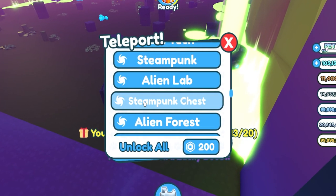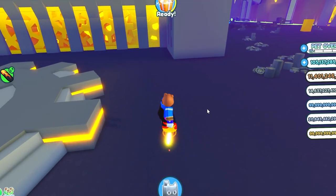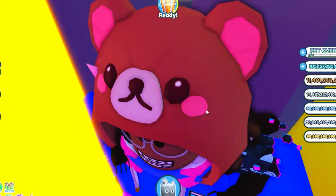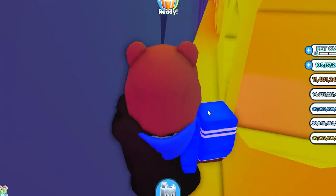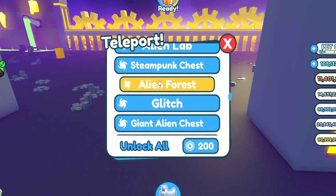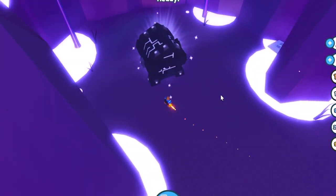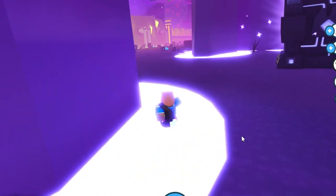Let's check Steampunk Chess — anything around here? There is nothing. What about this secret area right behind here? Wait, did they patch this up? No, they didn't — you can still enter this secret spy area. Comment below if you guys know about this secret spy. Let's check the Alien Forest — anything up in here? No. I doubt there's anything in the hardcore world; if there is, that'd be pretty bad. Don't be doing this dirty, homie.